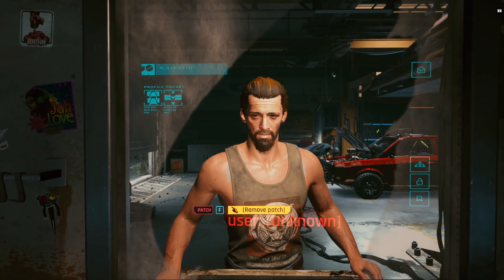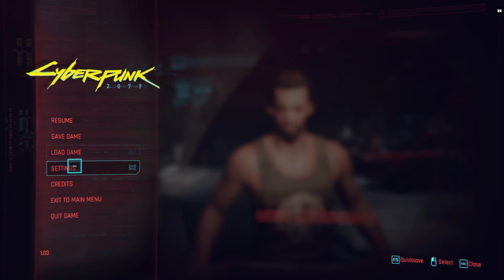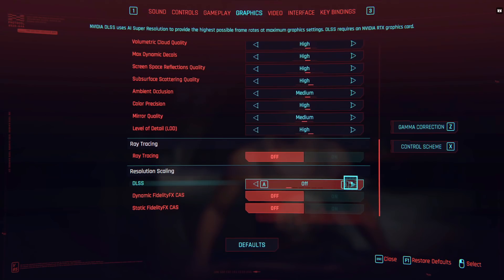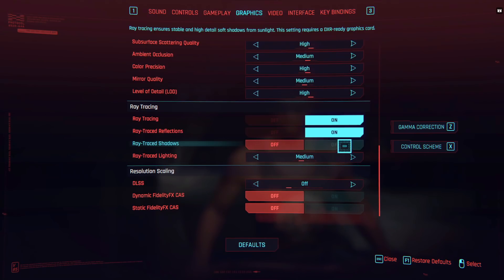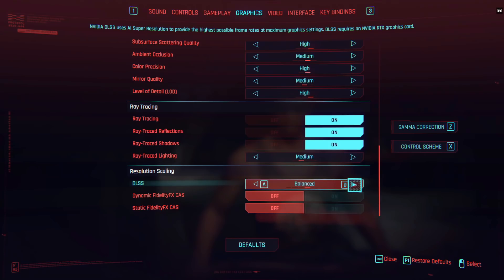Hey cloud gamers, Cyberpunk 2077 is finally here. We had a look at GeForce Now and the best settings to get your full ray tracing goodness. We managed to get 60 frames per second with full ray tracing, except for lighting on medium, as long as DLSS is on balanced.